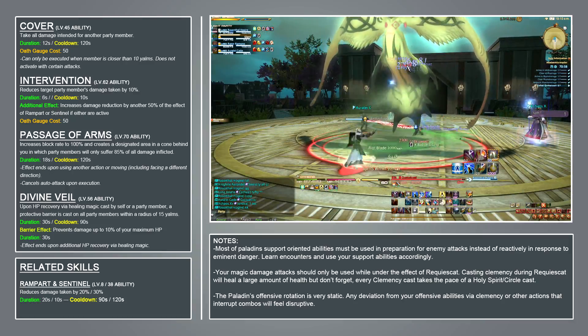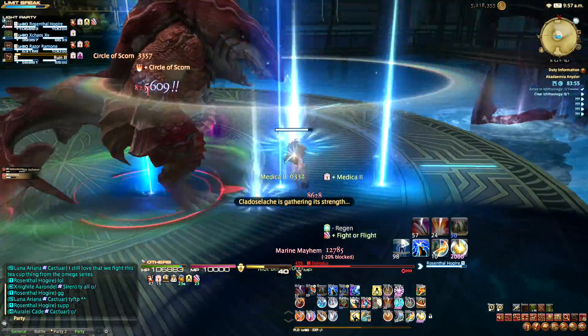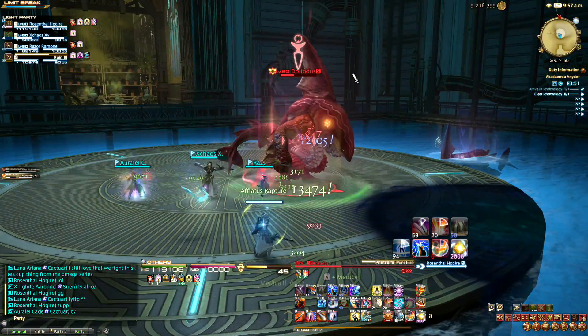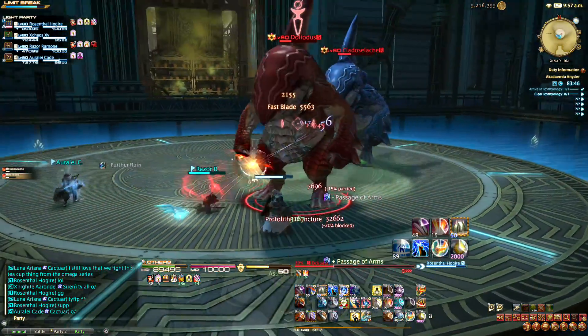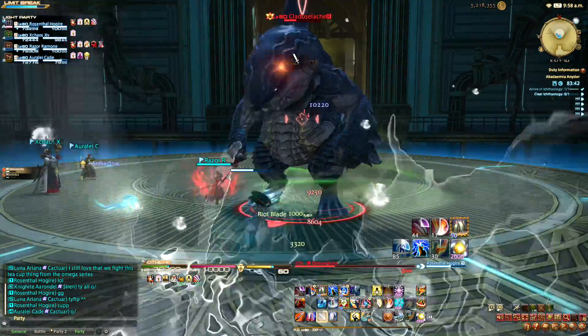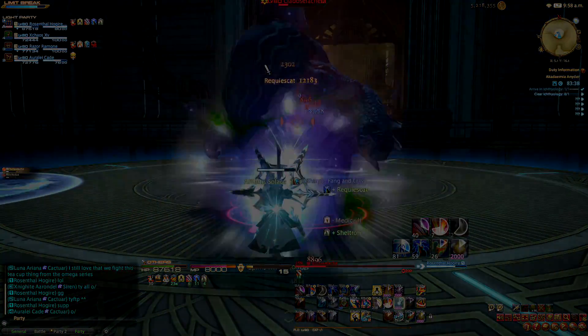Last but certainly not least is Passage of Arms. This channeled ability lasts for 18 seconds and increases your block rate to 100%. It also creates an area behind you, and all allies standing within the area take 15% less damage. The chances for you to use Passage of Arms are few and far between, but if you're in a dungeon pull and you've run out of all your other cooldowns, activate Passage of Arms and tank as much damage as you can.